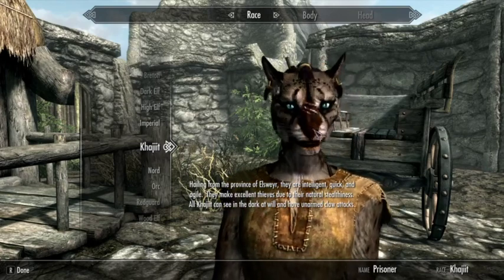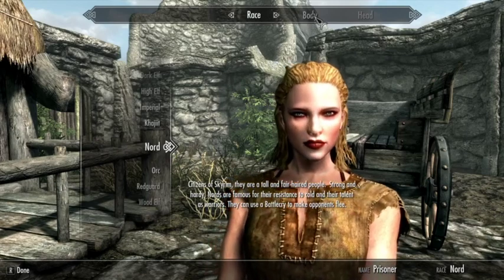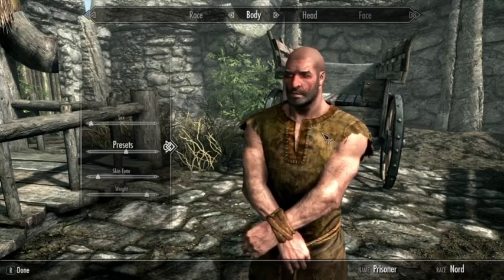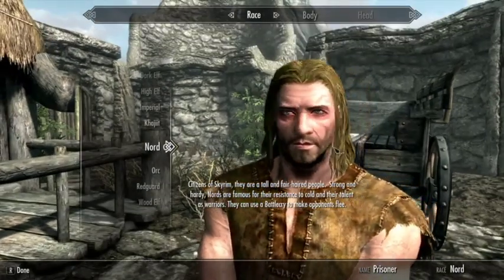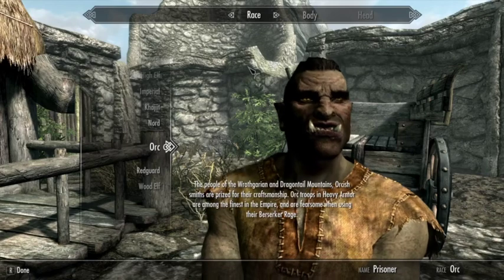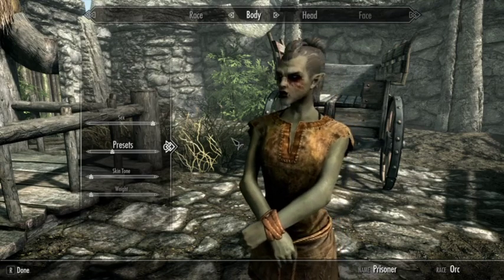Then we have Imperials. Imperials get a major boost to Restoration, the passive skill Imperial Luck which lets them find more gold around the world, and their skill Voice of the Emperor which calms nearby people for 60 seconds — once per day. Imperials are a versatile build, usually good as a sword and shield type. Then we have our furry friends Khajiit. They are naturally good at sneaking, get claws which enhance unarmed damage, and the skill Night Eye which improves night vision — and this Night Eye can be used infinitely. Khajiit are thieves, rogues, and assassins.